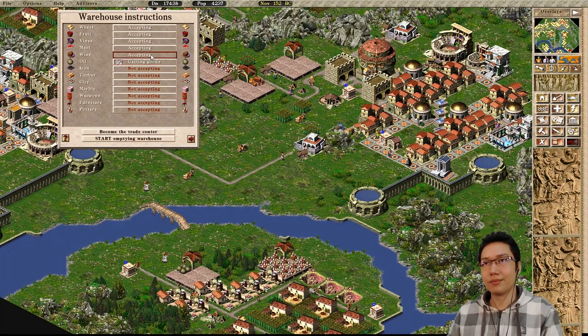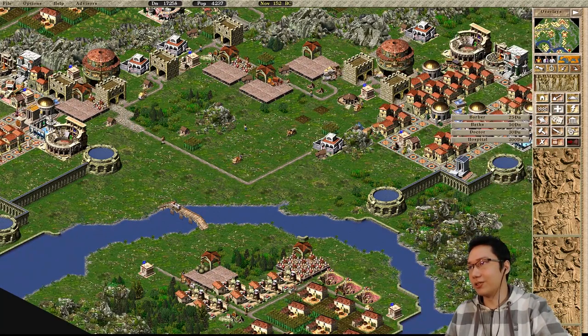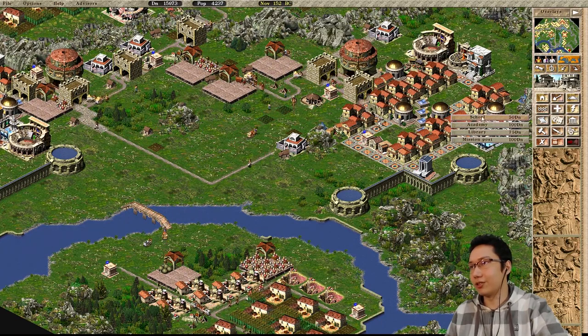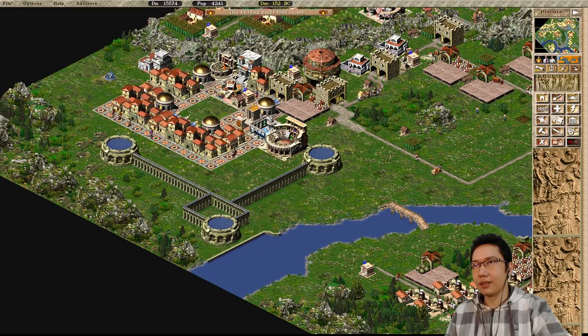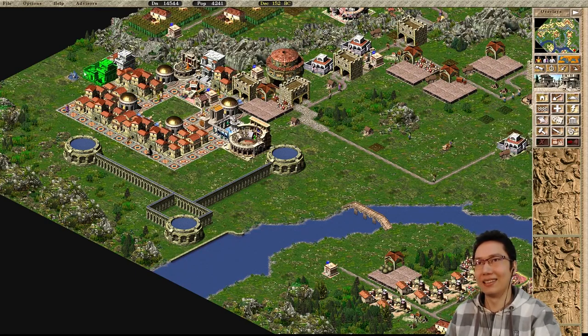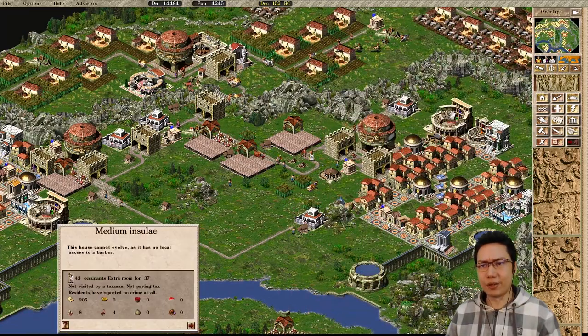I'm going to have another warehouse set to getting oil so we can get some oil over to this side. Before we win this mission, I want to make sure we evolve these houses, which currently need barber and school. We're going to put down a barber here and a school over here. That should get coverage. We can also evolve these houses further and put more houses down, but we only need another 800 people on this map.